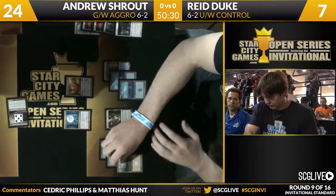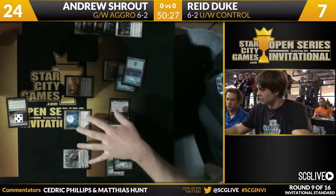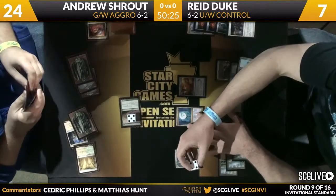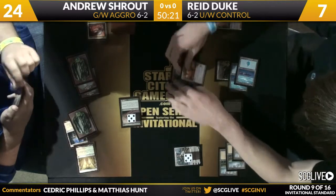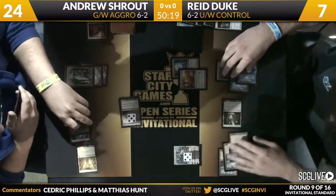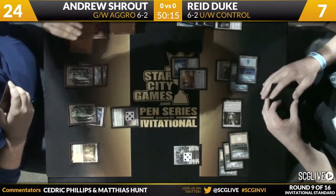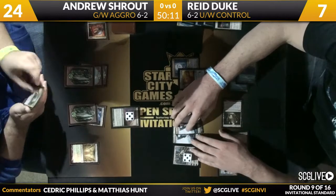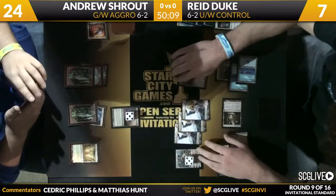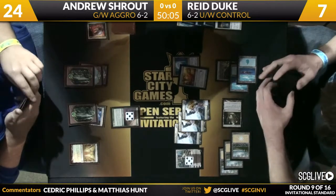Duke is going to play a Plains — he has the Elspeth. The one Elspeth in the deck is going to create three Soldier tokens rather than minus-ing it. He could have minused it, but remember Shrout's deck does have a fair amount of haste. You'd hate to lose the Elspeth to another Mistcutter. By doing it this way, Duke kind of opens himself up to a Celestia Charm trample. But the other way, he just kills the Mistcutter but is worried about a different set of threats.